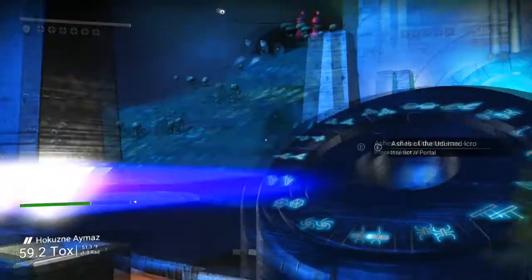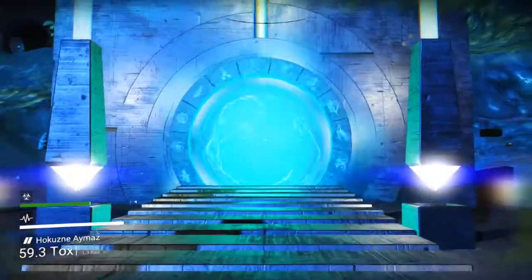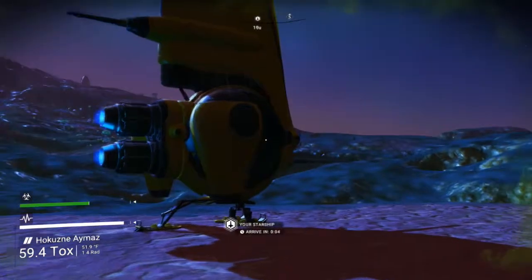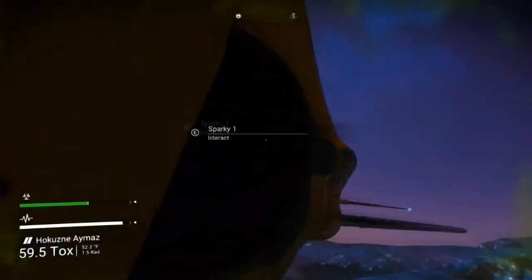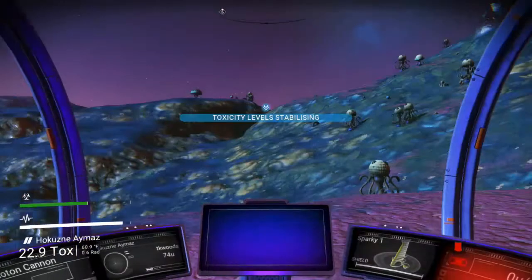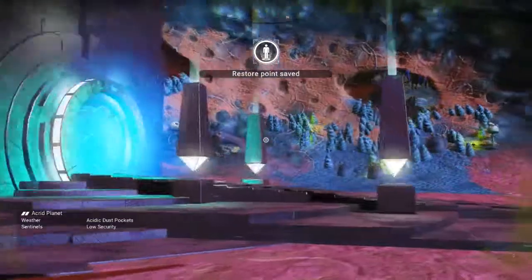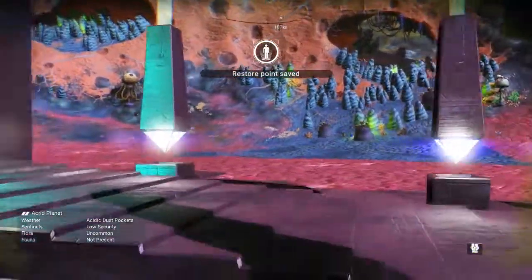I'm going to run over to the ship and save first. I wasn't really prepared to go through this portal — you really need to bring items to create an exocraft bay: a dynamic resonator and a couple of voltaic cells. That way when you get to the other side you have a mode of transport, because your ship stays here. Hopefully the upcoming 1.5 patch that everybody's talking about will change some of that — it'll be interesting to see what changes are made.